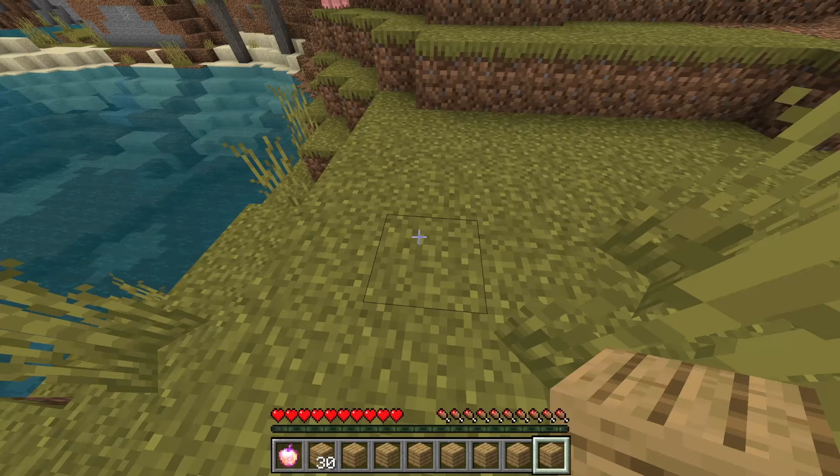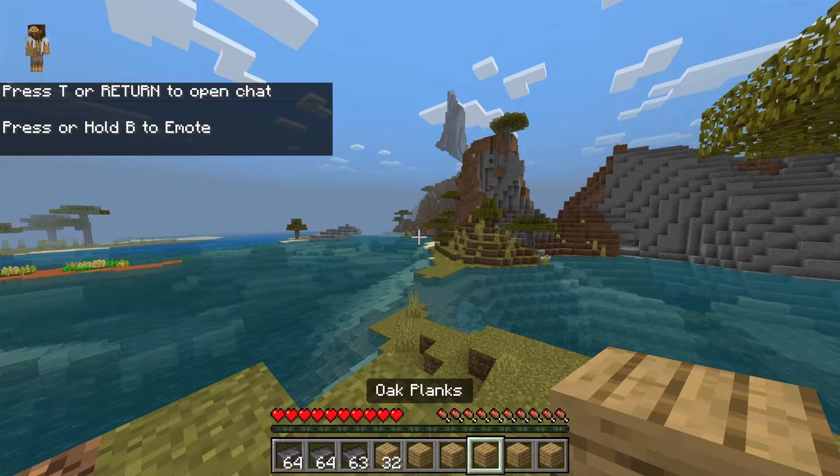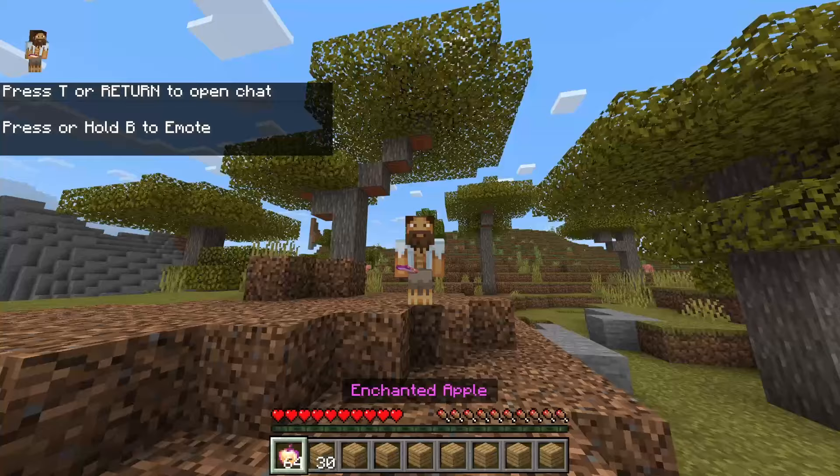I did get it to duplicate on my personal world, but not as consistently. The item just kept popping out and I could literally never do it reliably after the relog — I did it one time and that's it. So I thought it would be easier to show you how consistent it is on a new world. On Simply Survival I was only able to do this once, which is pretty unfortunate. Here are the duplicated items again — pretty good!